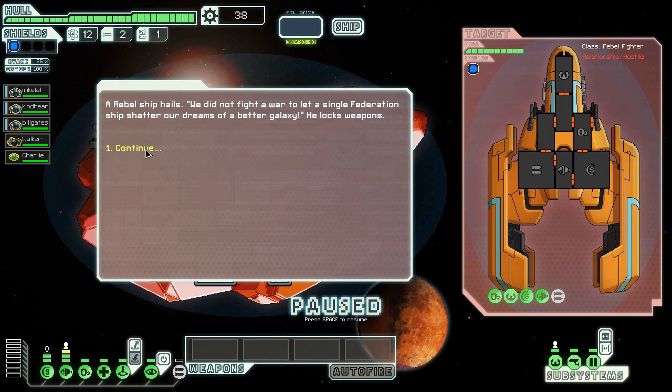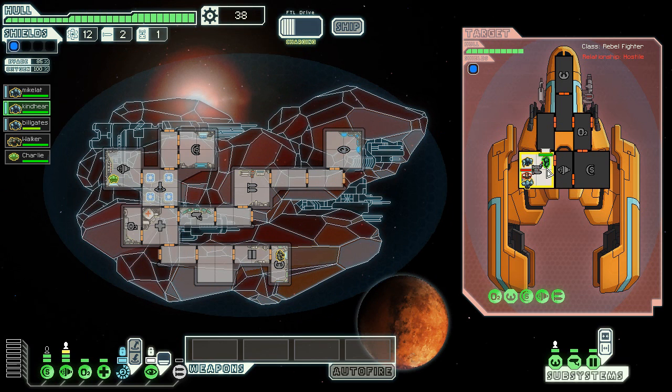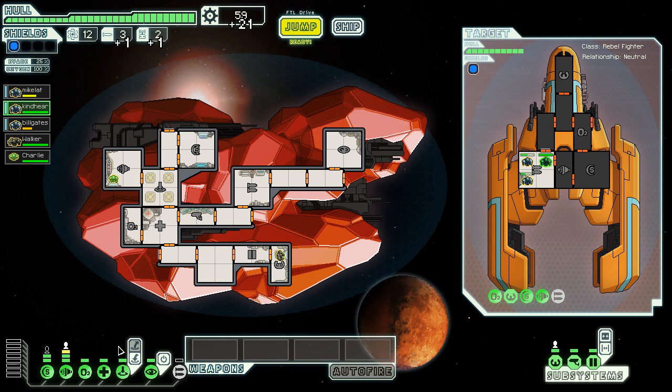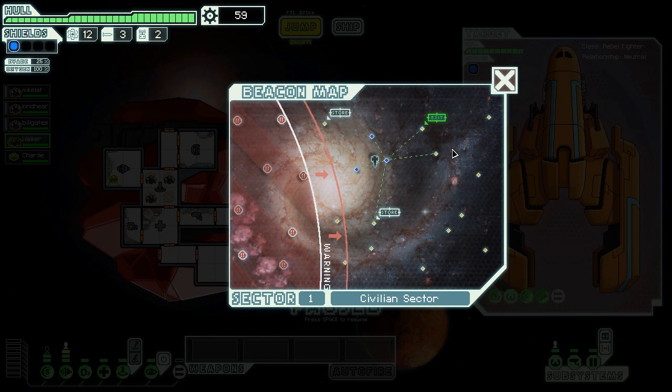A Federation ship: 'We did not fight a war to let a single Federation cruiser shatter our dreams.' Well, that's unfortunate for you. I don't really feel compelled to use the lockdown ability here because these guys aren't trying to leave the room anyway — it's a rather simple ship. Shields went back up and they missed. We stripped the ship of useful materials. This is why it's so OP, and it doesn't help that I got two free crew members right off the bat.